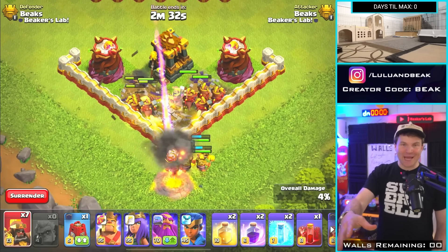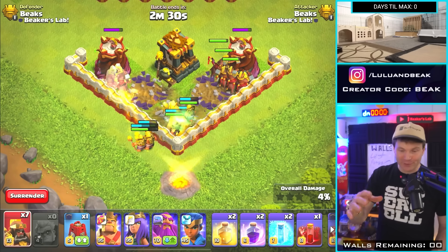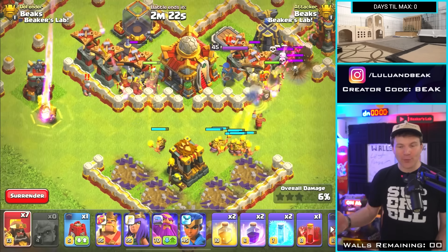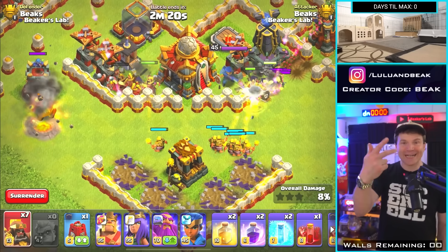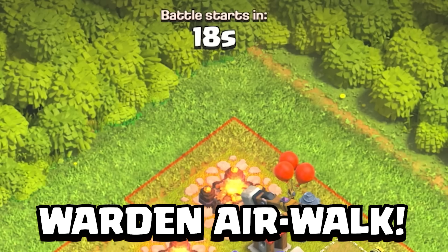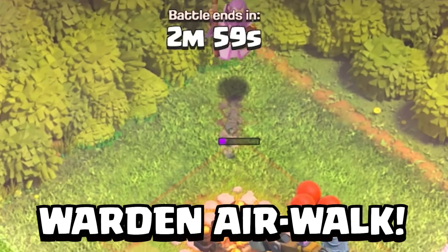I know this is a bad example because they just went through the gauntlet of splash damage, but they are having trouble keeping up. I think with a balanced breakfast of Rage and Heal spells, this is actually going to work with Hogs — I really do.